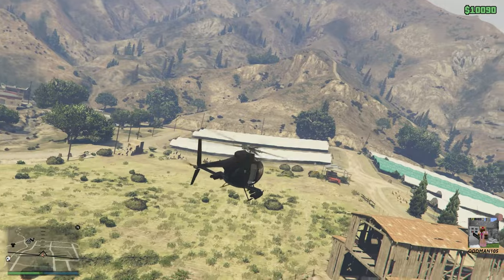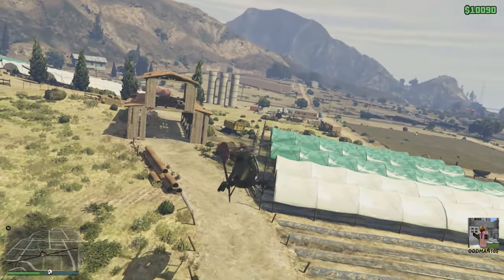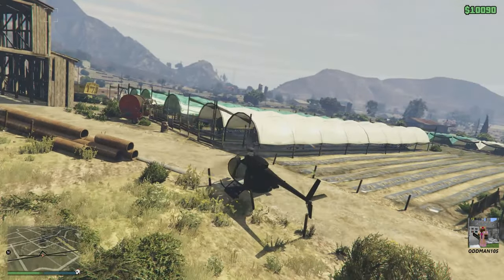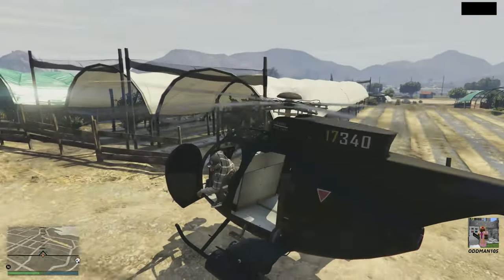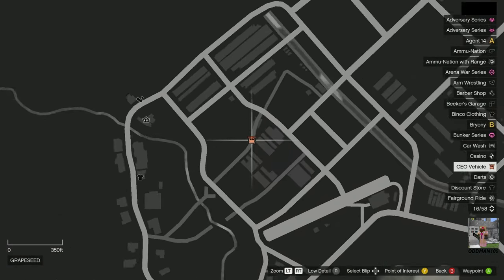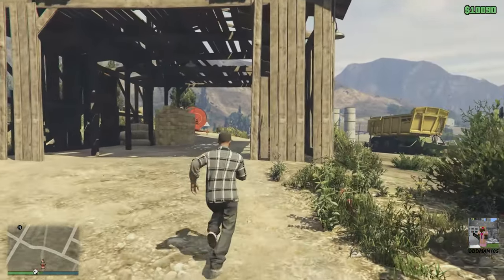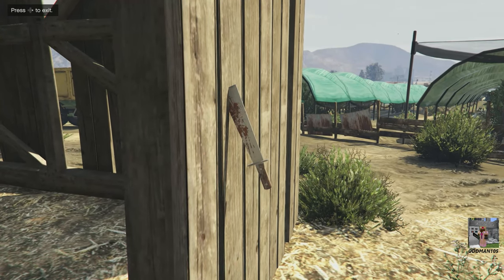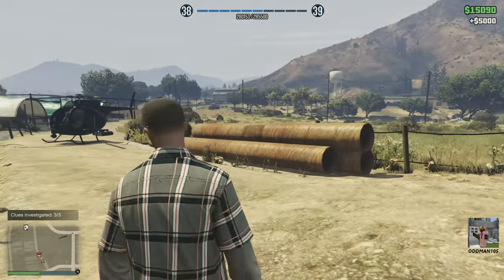All right, we're coming up on the third location. We are right here on the map. Our clue should be right on the side of that building — there it is. The machete. And we got $15,000. Let's keep going.